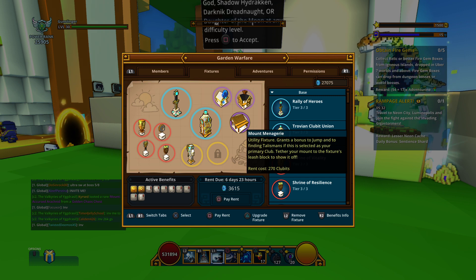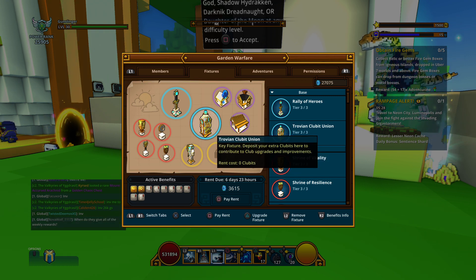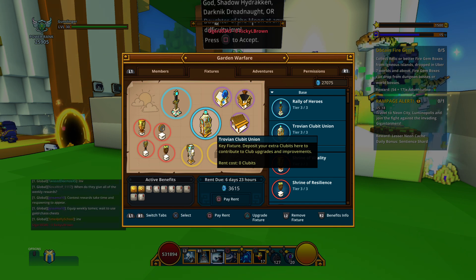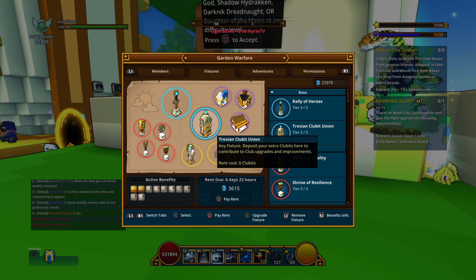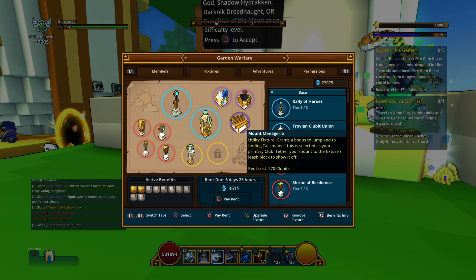Looking at my stats, in the lower left-hand corner of the window it shows active benefits — you'll notice that all of them are grayed out except for two. Right now the only fixtures active are the Rally of Heroes and the Clubit Union. Everything else is shut down, so we're not benefiting from those at all. As you can see, the rent is due — I owe 3,615 clubbits in order for members to continue getting the benefits of all these fixtures.